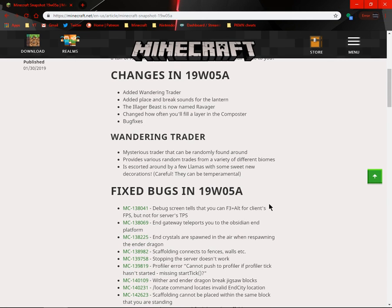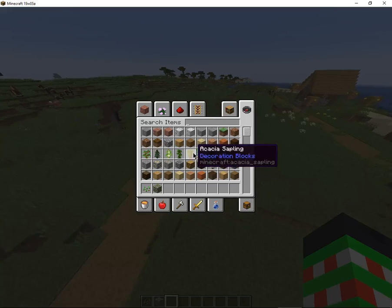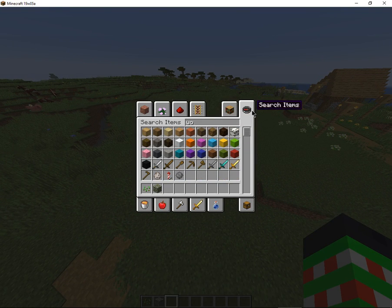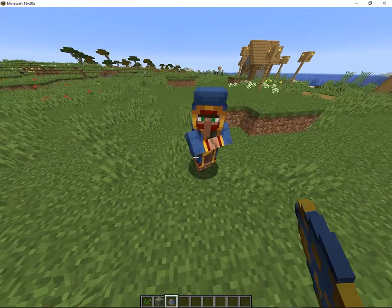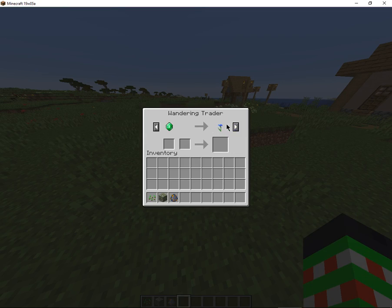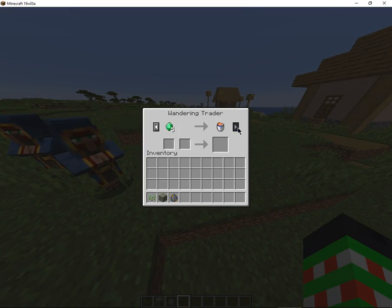Wandering Trader and bug fixes. The Wandering Trader is a mysterious trader that can randomly be found around, and provides various random trades from a variety of different biomes. It's escorted by a few llamas with some new decorations — careful, they can be temperamental. Let's spawn one in and check out the trades: a sea pickle, a cornflower, coral, dye, podzol. Let's see — not all of them have the same trades, which is great.